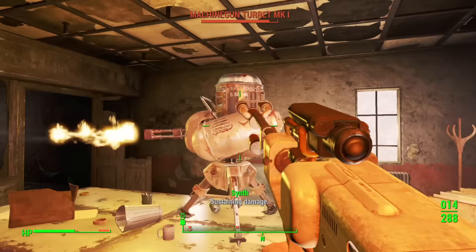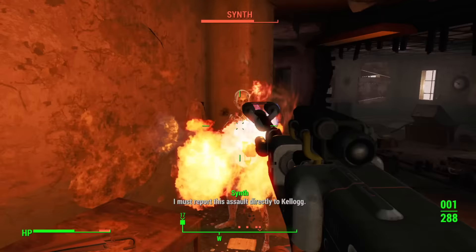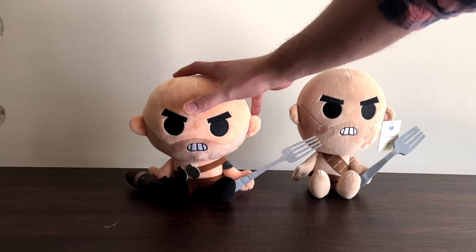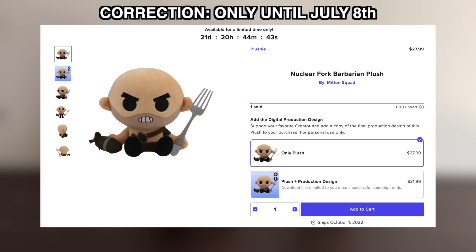Back in April, Mitten Squad turned 9 years old. But here's the thing, I made Mitten Squad when I was 16, and on May 15th I turned 26. We can officially celebrate 10 years of Mitten Squad on a technicality, and what better way to do that than with the release of the Nuclear Fork Barbarian made by Makeship. The plush is on sale now for $27.99, a limited run product only available until July 1st. If you don't buy one by then, it's gone forever.